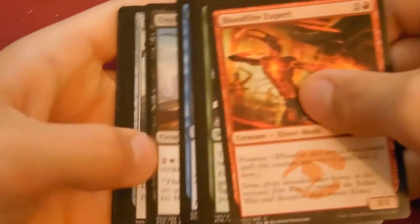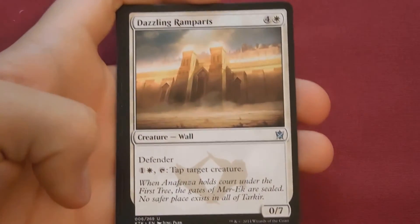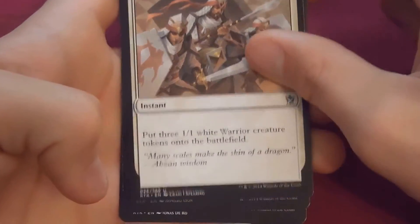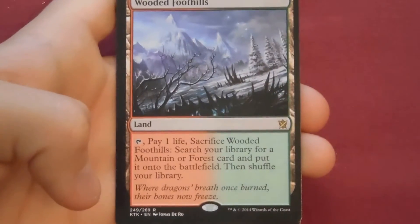The art on Master of Pearls looks like he's attacking with a bunch of shiny balls. You only get one foil rare per box. Next pack: Dazzling Ramparts, Take Up Arms, Warden of the Eye, and our rare is a Wooded Foothills fetchland! Only one more and you get your gold — I just want a foil Wooded Foothills.